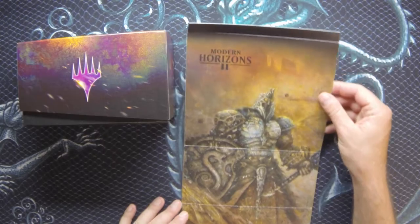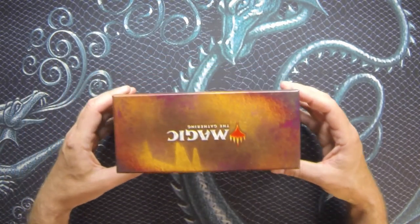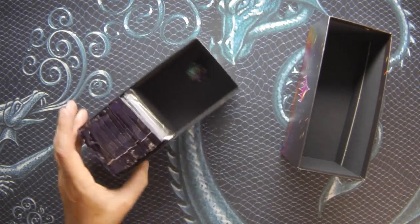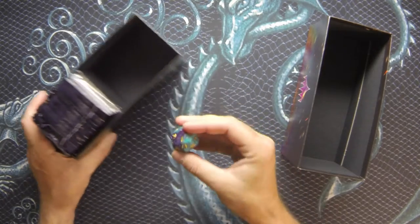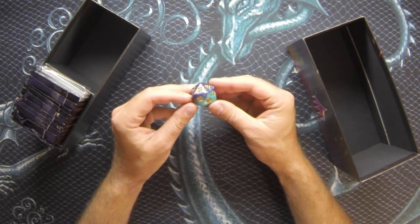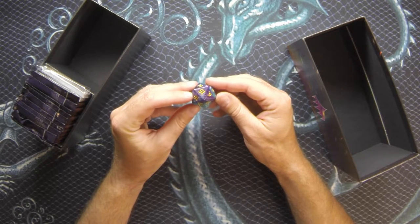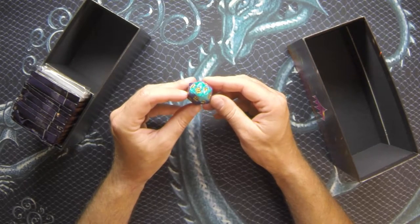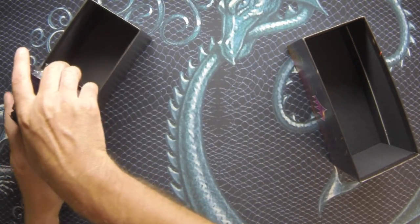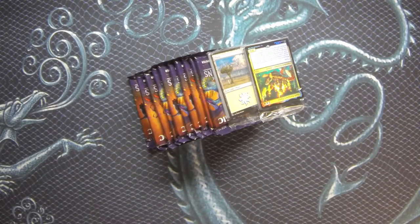We'll set that to the side and get into what's inside our amazing bundle box. It's a very sturdy box - the quality has remained the same ever since they came out with this new model. Here is the exclusive die for the bundles - this one's a turquoise and violet kind of swirl pattern with gold numbering. That's pretty cool. And then let's get into the packs.